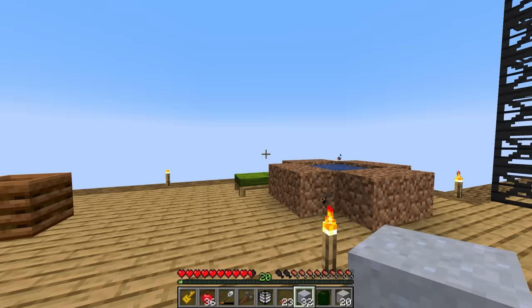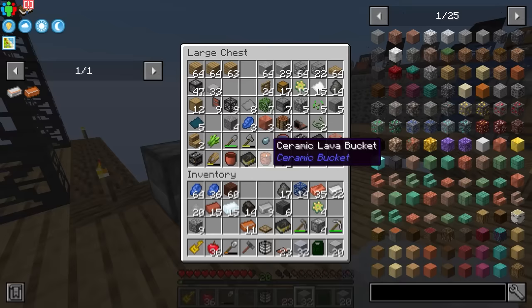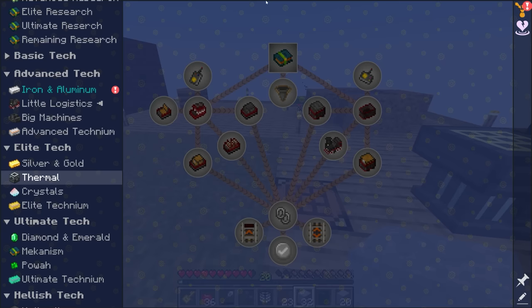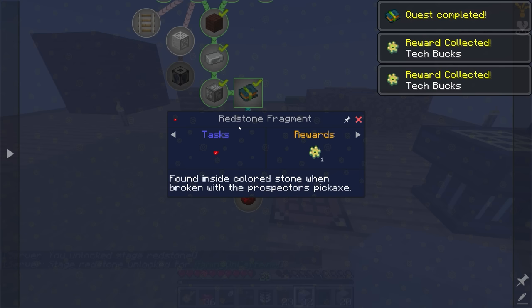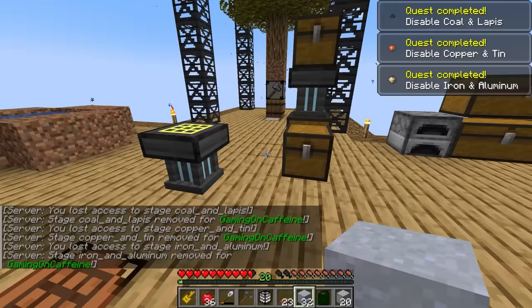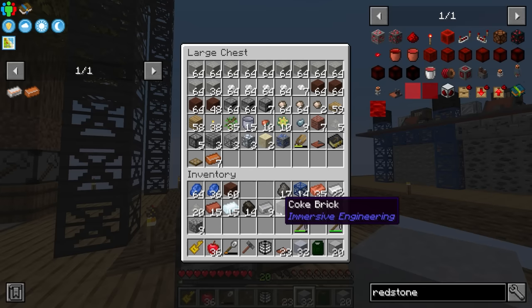Now if we quickly go and grab some clay, we should be able to make the last basic technium that we need in order to unlock redstone. Boom and boom — we've got 11 basic technium ingots over here, and our steel is done. If we grab yet another one of these blank research papers, we should now be able to craft up the book for redstone, and of course hand that in. And now we can actually get redstone fragments from the colored stone.